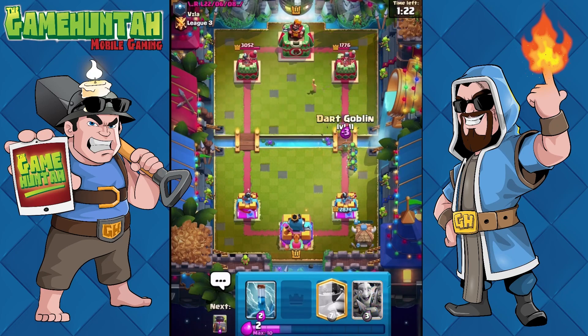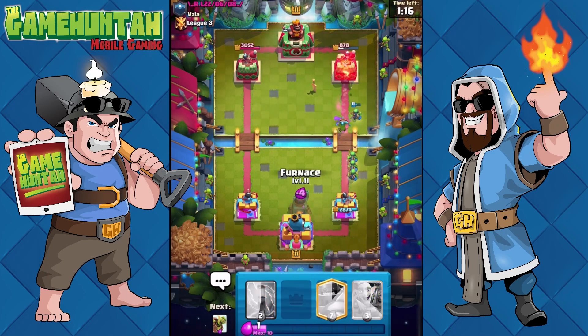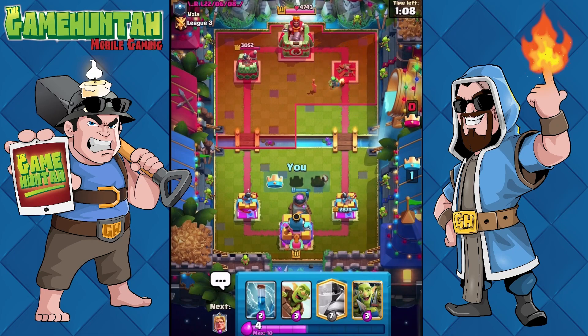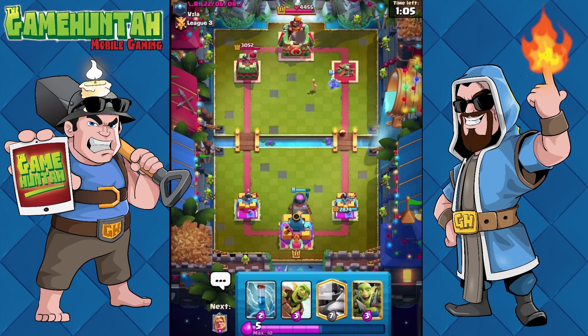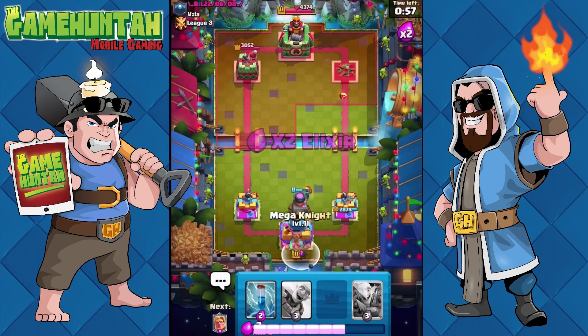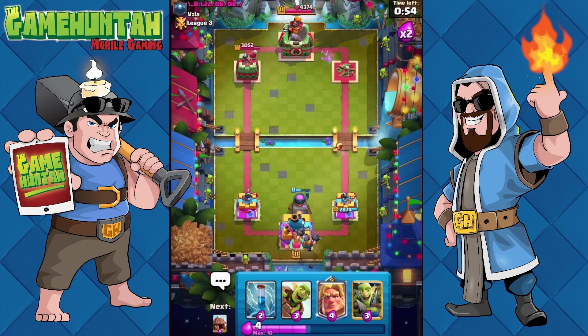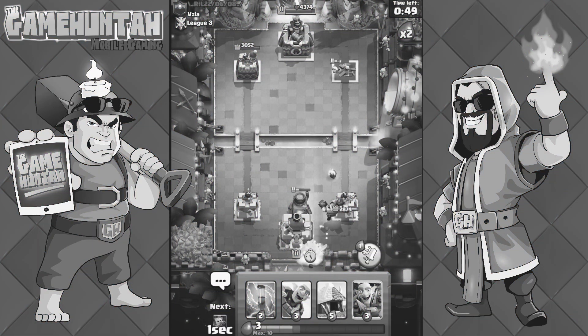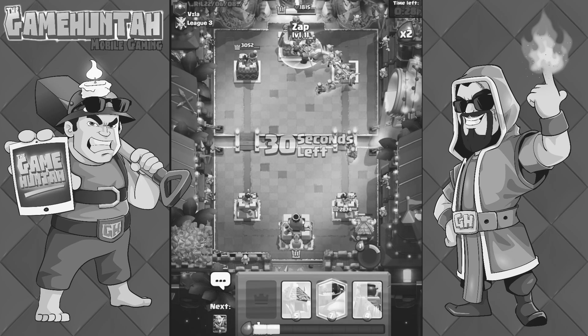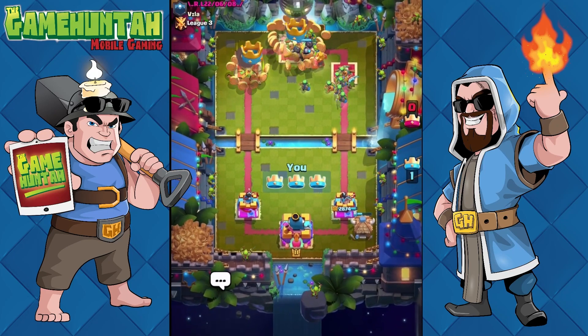Now we're going to continue putting pressure with the rest of the buildings and the little goblins. The Golden Knight is super effective especially against a group of small enemies like skeletons or goblins — small units like the Prince, the Princess — because it punches all those little units in one go, giving us a good advantage. And that's it, victory is ours!